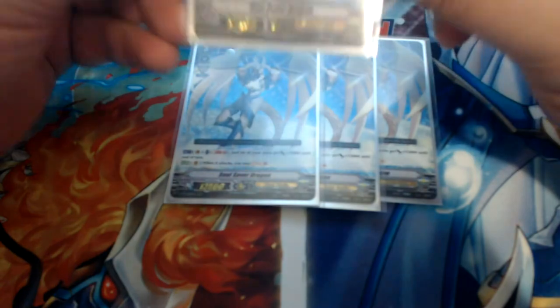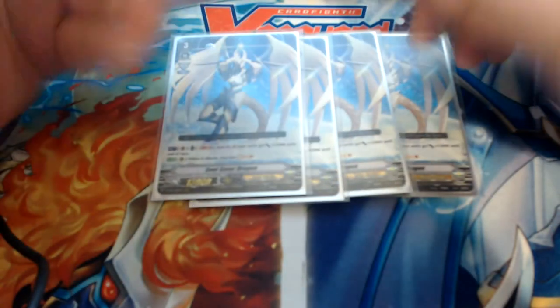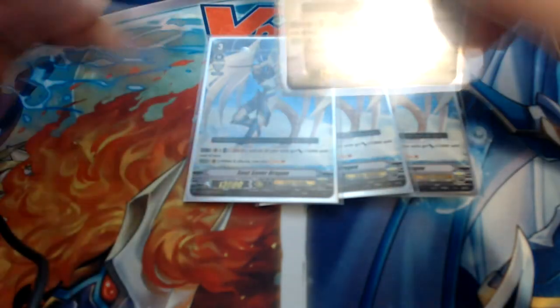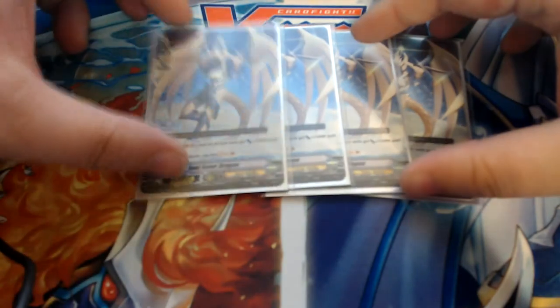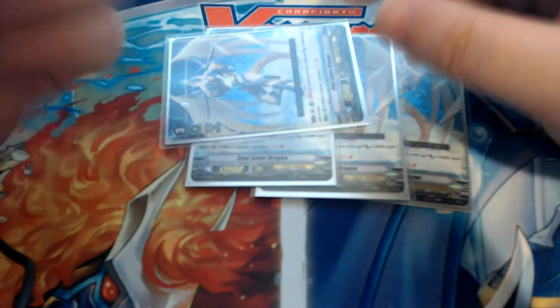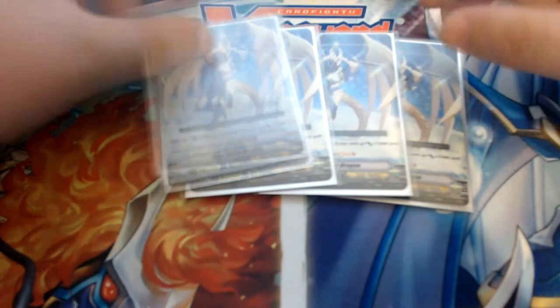Soul Saver Dragon is really good because now she's an act and not an auto. The act is soul blast 5, and 6 units each get plus 15,000 for that turn. Soul Saver is a really great finisher. By the time you ride Soul Saver, you're going to have at least 2 force markers, so your vanguard gets plus 30 and rear guards are getting plus 40,000 power — and you're just hitting your opponent. I've already been hit up to 90,000. Her second skill: when she attacks, you may soul charge 1. What's good about this is if you have Morgana, you can swing, soul charge 1, then use Morgana's skill to soul blast that card, so Morgana always has resources to use her skill.